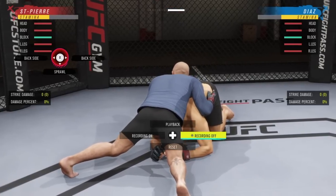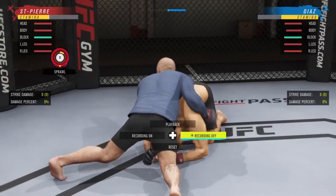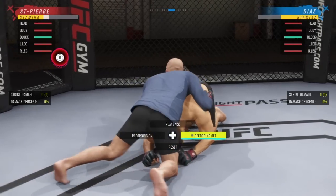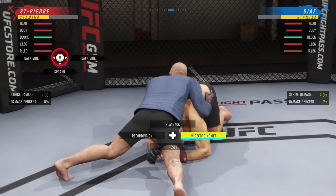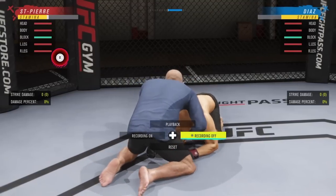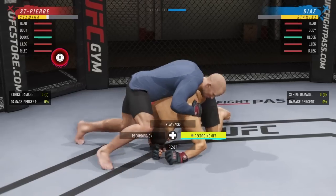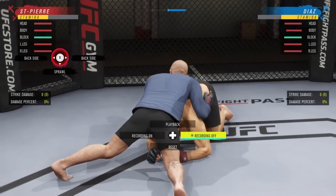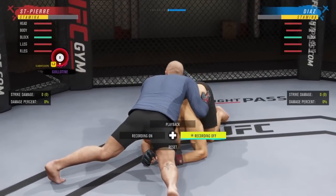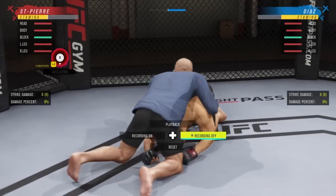As GSP in back side position, you can go back side right, back side left, or sprawl. Going to sprawl is basically the same position and looks like a guillotine — he reaches down by the neck. To deny sprawl/guillotine as Diaz: hold R2 and flick the right stick down. Going left — see the weight shift left, hold R2 and flick left. Going right — see body go right, hold R2 and flick right.